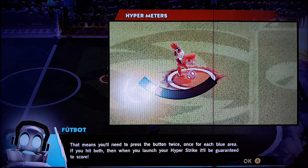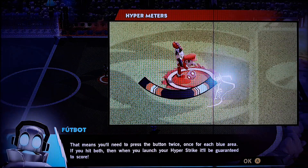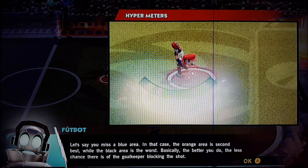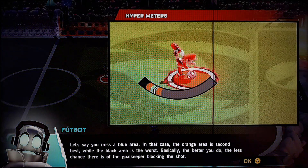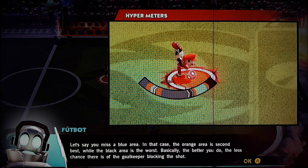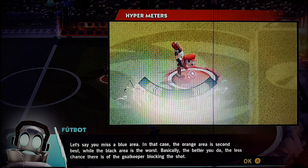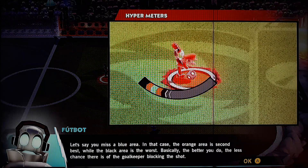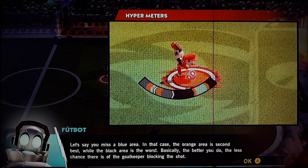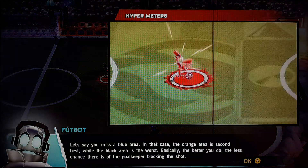If you hit both blue zones, then when you launch your Hyperstrike, you'll get the best result. If you miss and land in the orange areas, that's the second best. While the black area is the worst — basically the least chance of the goalkeeper blocking the shot.